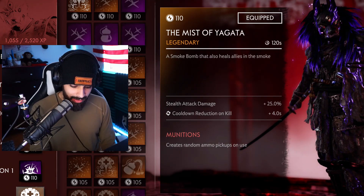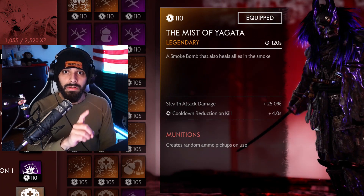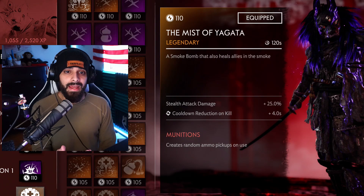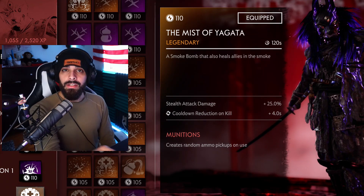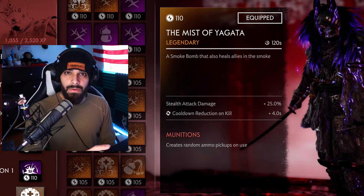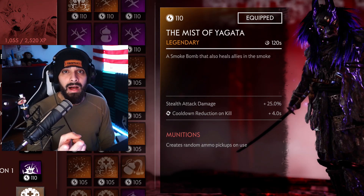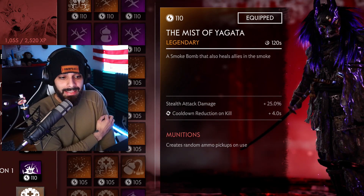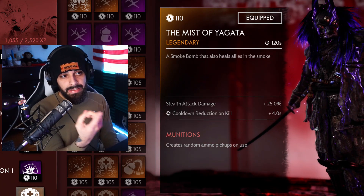Your smoke bomb is the most important thing — why not make it a legendary? Last thing: I have munitions. Munitions is so important if you're rocking bombs — it's come in handy so many times to refill my bombs. Not only does it help you survive the wave, but it helps everyone around you: a hunter might need arrows, another ronin might need bombs, a samurai needs arrows. It synergizes perfectly with the bomb-based build.